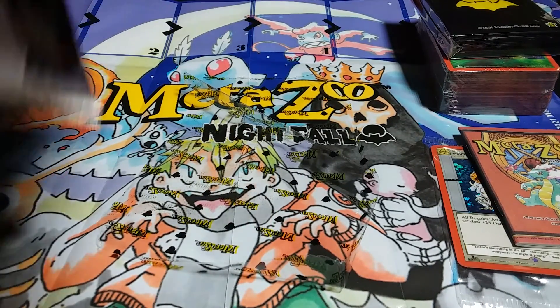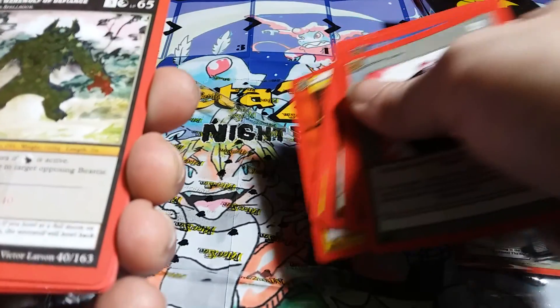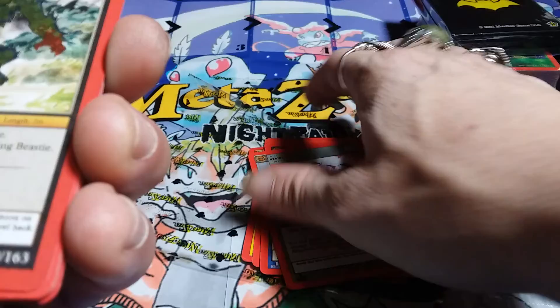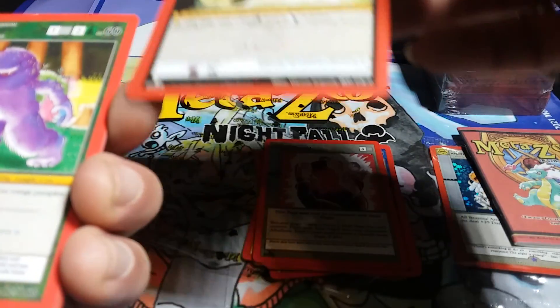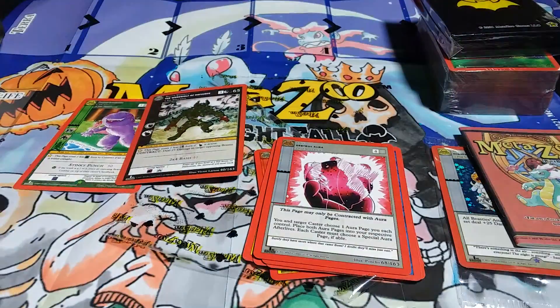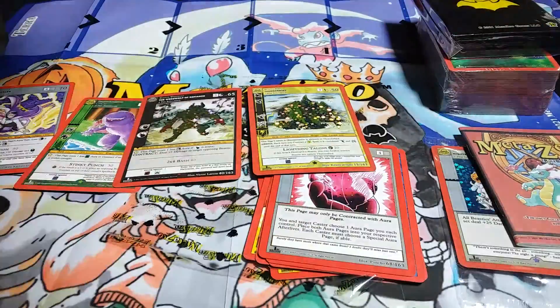I'm gonna open my pack now. I'm gonna alternate. I like to skip right to the good stuff. We got the Werewolf of the Die Fence. And a Momo. Cool. I'm gonna put our rares out here for y'all to see.